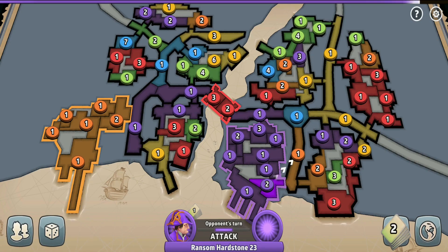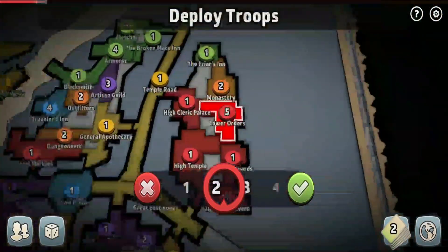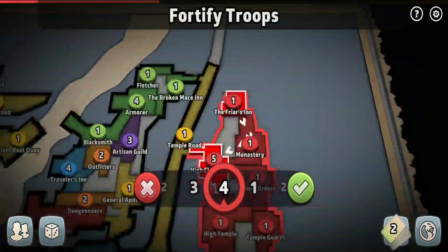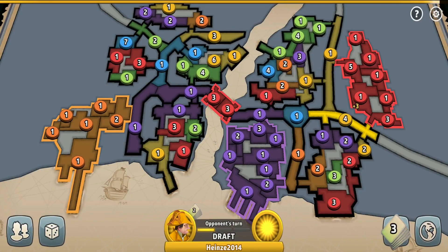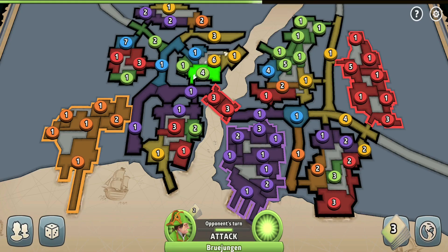To my surprise, nobody showed any intentions to go for the bridge at all, even though it could have been captured so easily — it had ones in the territories. So since nobody went for it, I gladly captured it myself and started getting three extra troops. I had also just captured the region I was originally going for, so I get another three extra troops for it as well, making six extra troops in total — pretty good.